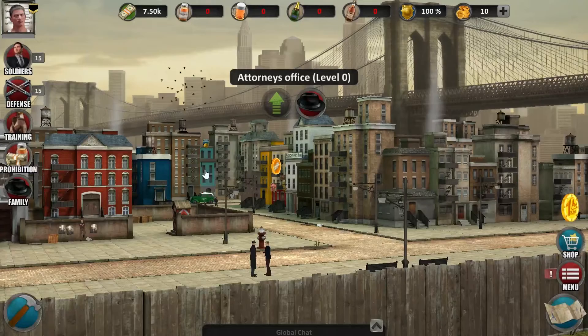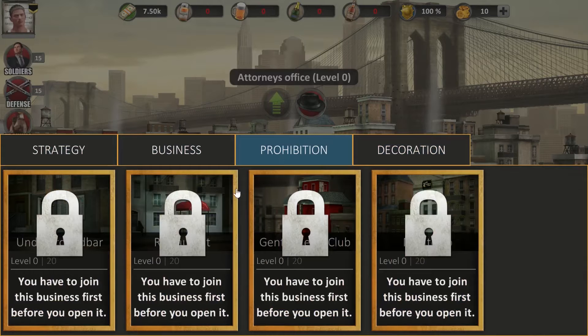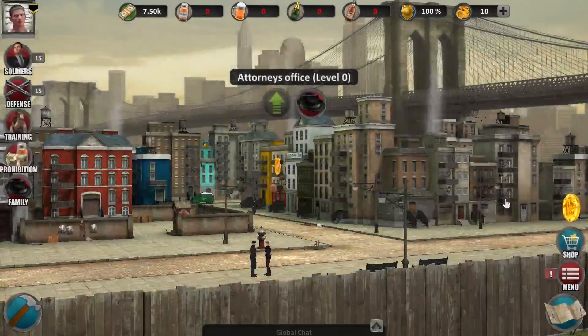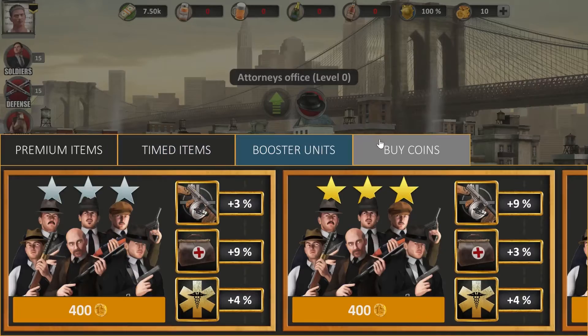Let's just take a look at it. All your buildings are separated into 4 categories: Strategy, Business, Decorations and Prohibition. These are all locked now — I'll show you how to get into these later on. On the right side we got the item shop. Here you can activate different items like premium items, timed items and booster units. You can also buy additional coins in here.